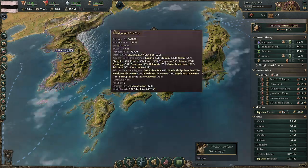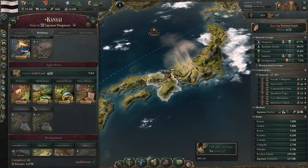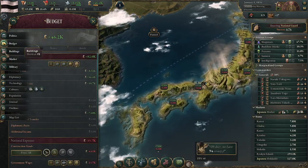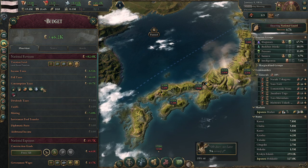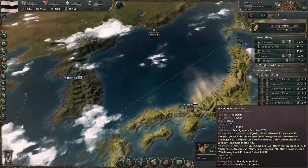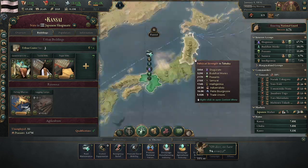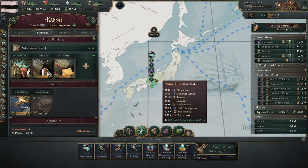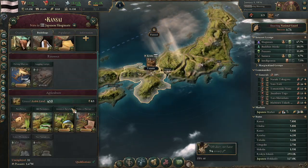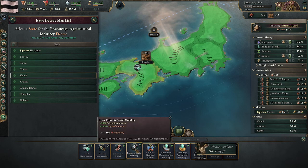I'm immediately ripping out those tea plantations — firing everyone who works on those buildings. That's going to give me a small bump in radicals, but eventually those pops are going to go somewhere useful and be happy again. They won't be a bunch of aristocrats making the shogunate stronger, and they won't be taking up infrastructure. For the last authority slot, you can do decrees — agriculture industry decree can actually be pretty big on Kansai, or promote social mobility.